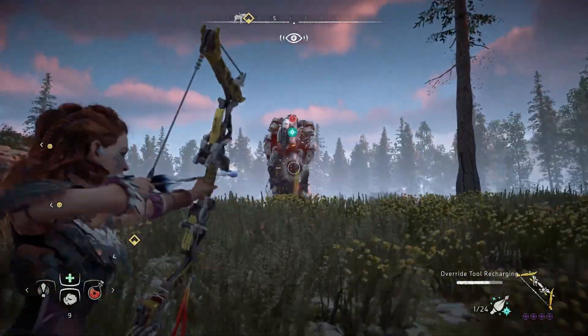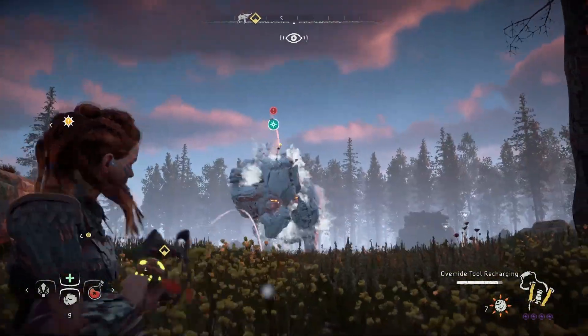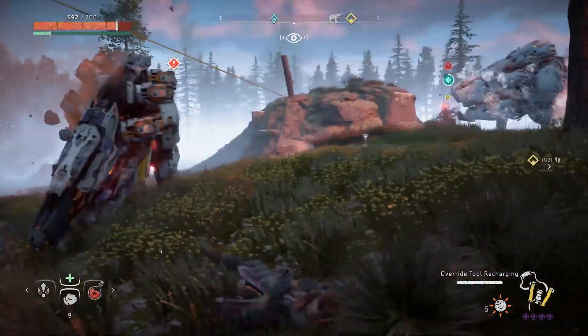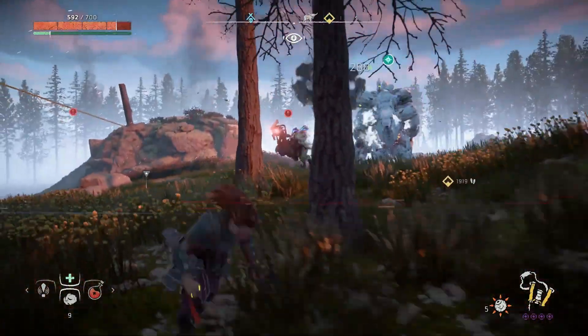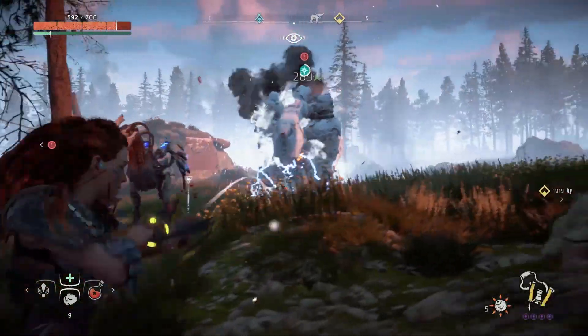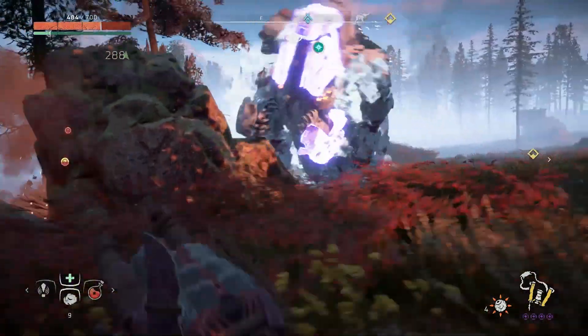One new skill described in the article is called Mount Repair, where we can heal a rideable ally creature. That's great, but let's hope for more exciting skills as well — maybe one where we can get a companion machine that follows us around on the map and kills enemies, where we can give them commands.